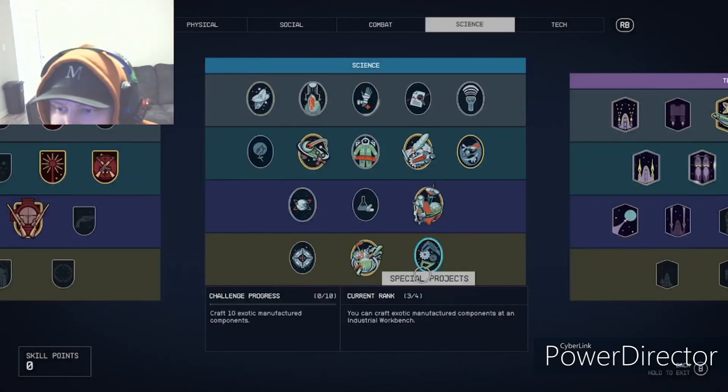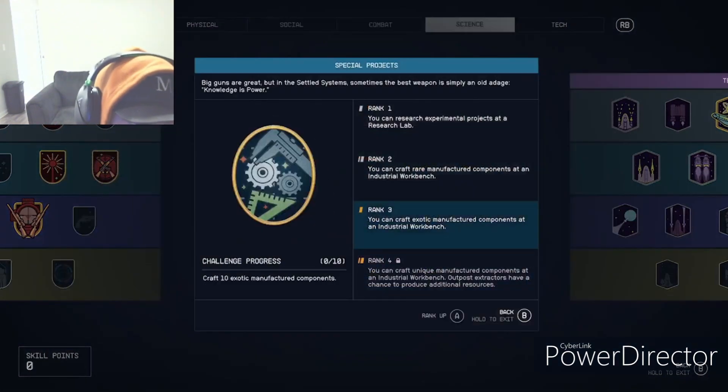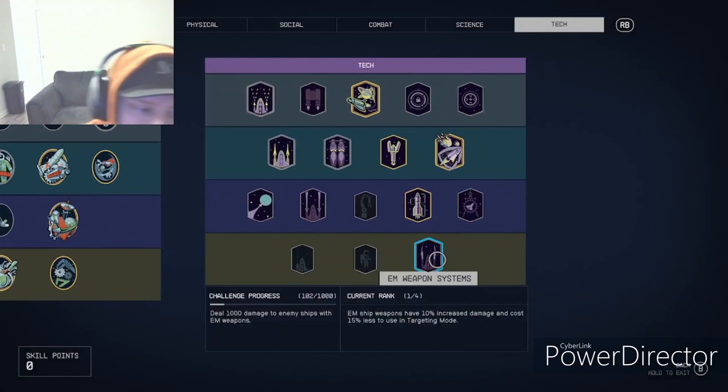Special Projects is for crafting advanced items at your industrial workbench — like adaptive frames — but you can get unique things like a thimble, a wafer, and various other specialized components.